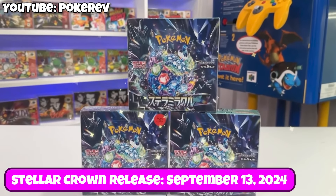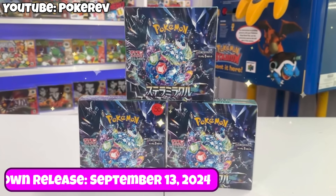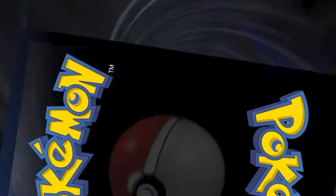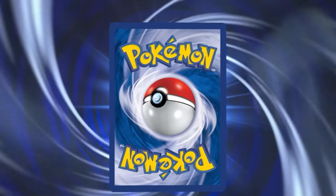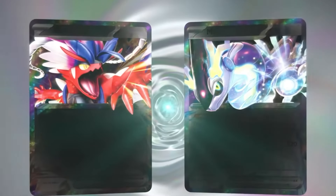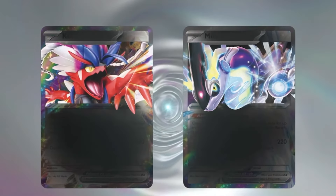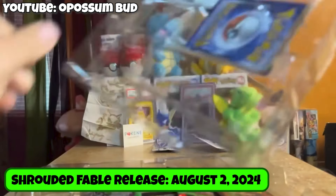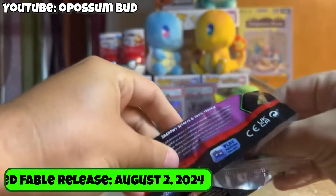We are now exactly one month away from the release of Pokemon's newest set, Stellar Crown. This Scarlet and Violet era of Pokemon cards have already introduced a lot of new things into the trading card game, like Terastalized Pokemon, the Gray Borders, and now in this set, for the first time, we will see Rainbow Borders. It's also pretty surprising how fast this set is releasing since the previous Shrouded Fable. Pokemon really got us going broke over here.